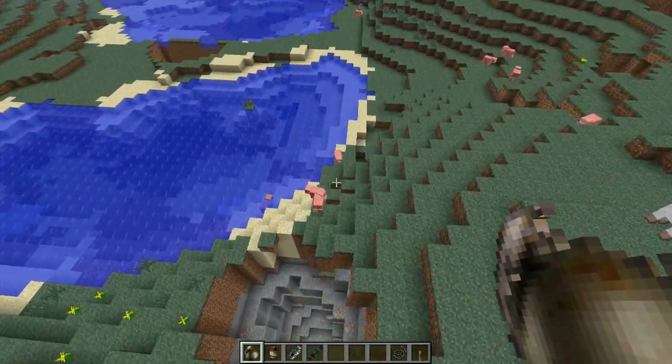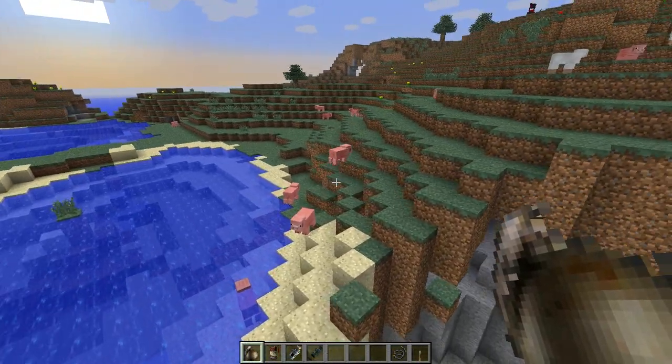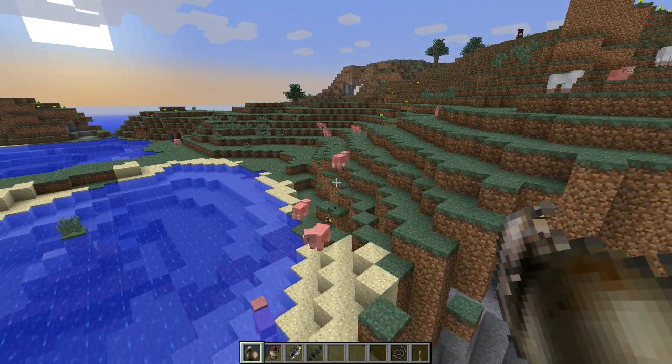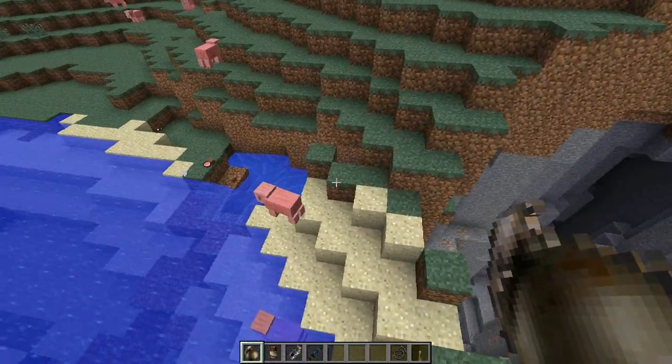There's plenty of pigs here - that's a good place to test. So a standard grenade - right click, throw it. It has this TNT sound effect and it blows up. That's pretty simple.